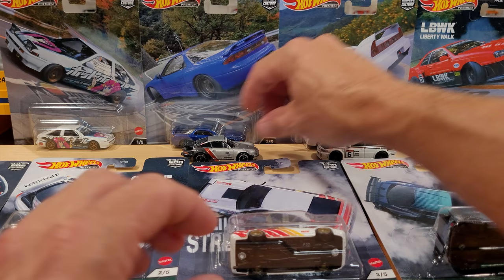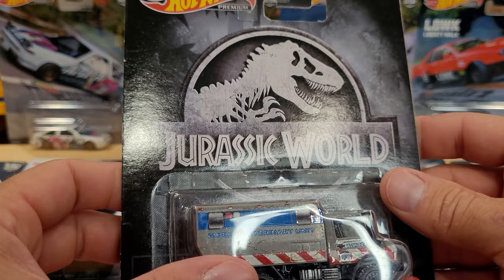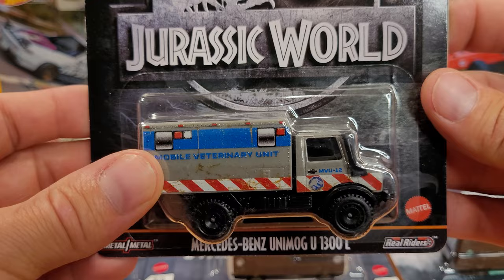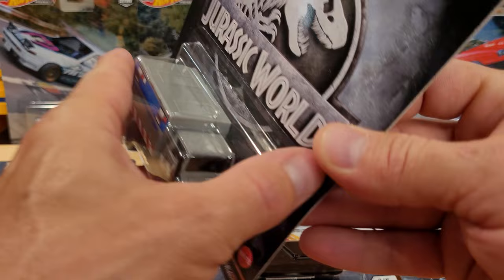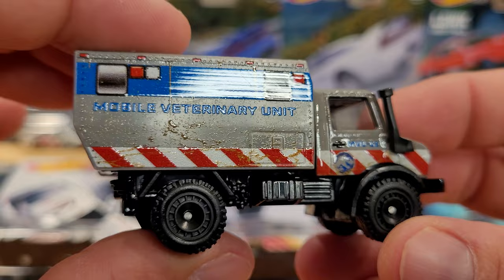I'm questioning whether I'd get out the six-lane super raceway and do something fun with these cars after I open them, but they are getting so pricey I wouldn't dare put a chip on them. Now we have the Jurassic Park Mercedes-Benz Unimog U 1300 L - a pretty cool vehicle, normally seen as military vehicles or UN rescue supply vehicles, this one of course being in the movie guise of Jurassic Park.